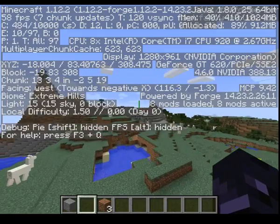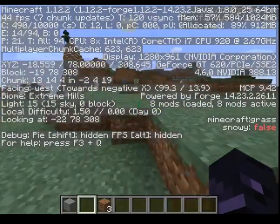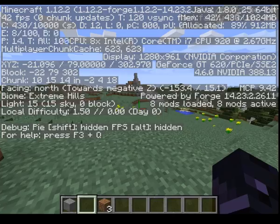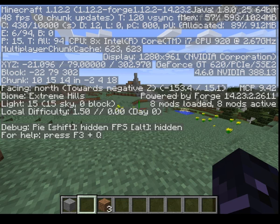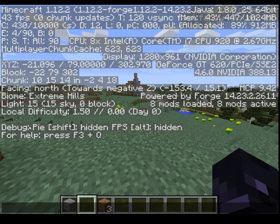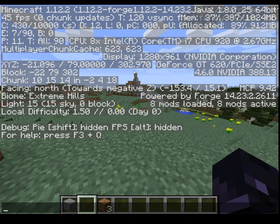Most of you guys already knew this, but if you press F3 then the debug screen will pop up. Let me quickly clear chat with F3+D. So F3+Q shows help. There's debug pie, shift hidden FPS. If you're on Forge it shows the mods that you have, or on Bukkit I think.